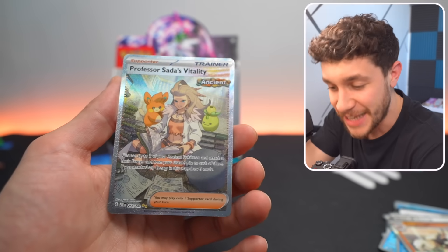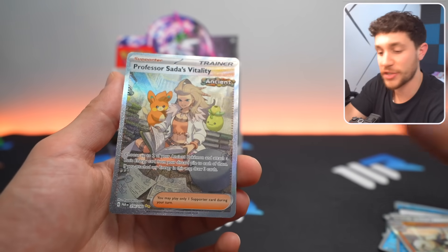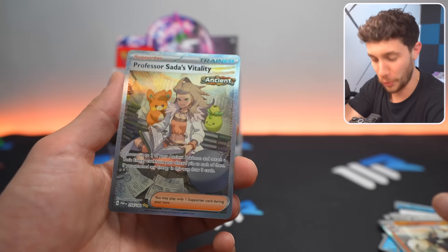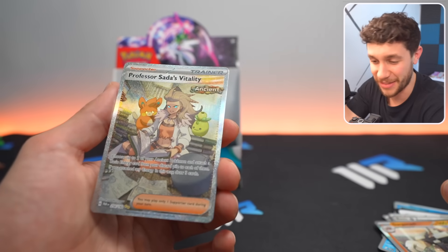We do get one of the top hits that we just mentioned — Professor Sada's Vitality! This card selling for around $32 ungraded. So that is a huge hit, a super duper cool thing to see, and a really fun card to pull, especially as we're talking about the most expensive cards.